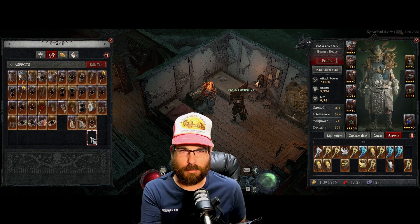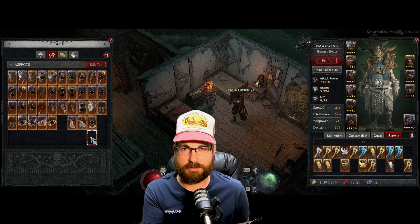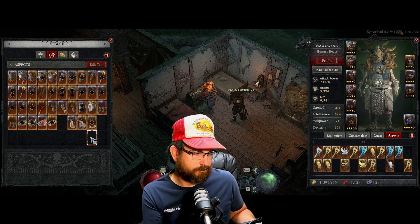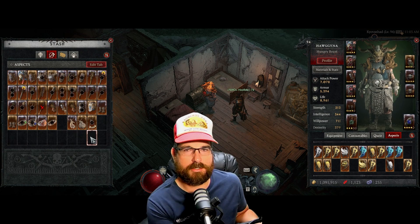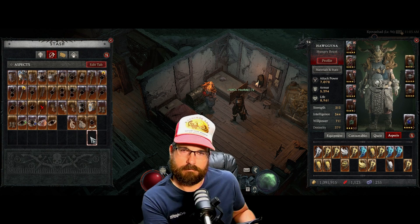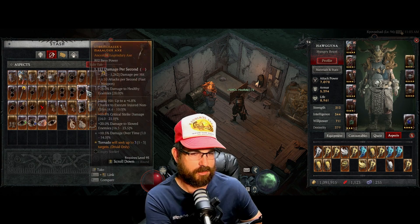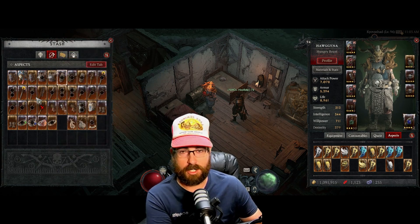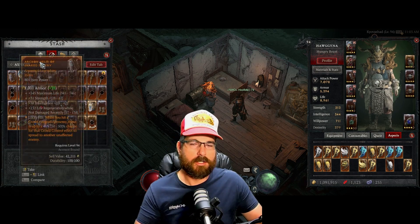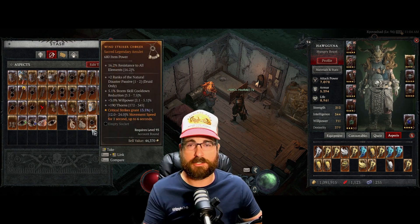I recommend: if you think you might need some of these aspects, leave them on the item and put the item in a tab. If you're a theory crafter like me you want to hoard aspects because you don't know what build you'll be playing next. Some aspects I might have three or four copies of in here — that's where my challenge comes in. I wish they had a search bar. Save your aspects; don't extract them until you actually need to put them on an item.